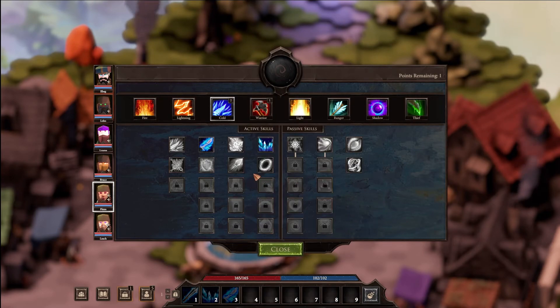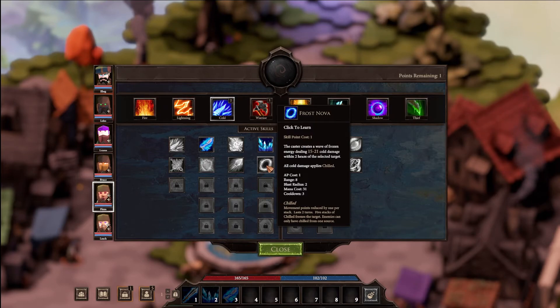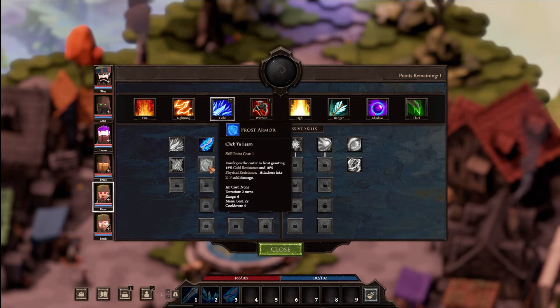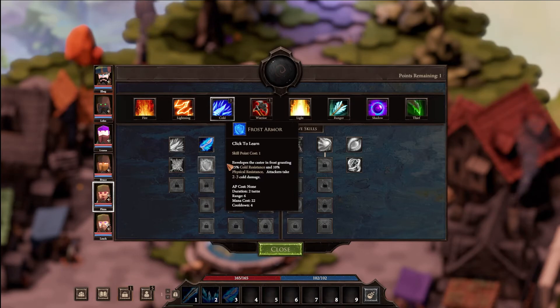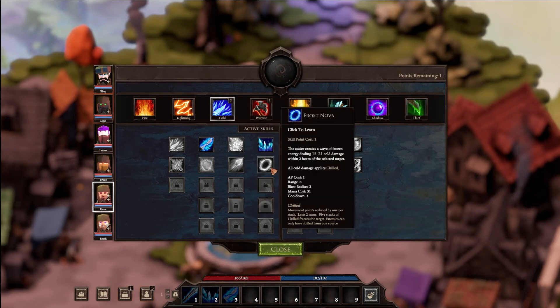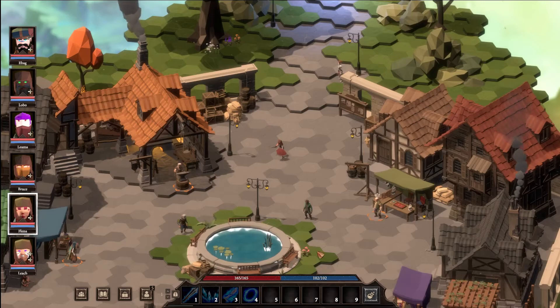Frozen ground causes enemy movement to require double movement points - that would help with the archers. It's not a bad idea to have two frost mages going down different paths. I'll go with frost nova - two hexes, 15 to 21 damage to everyone around you. Frost armor is not bad either - it does 2 to 3 cold damage and makes you 10 percent tougher. If she gets surrounded, that'll help.